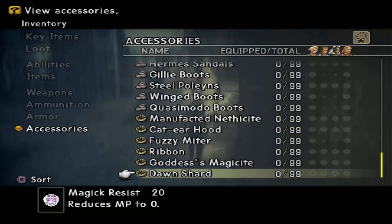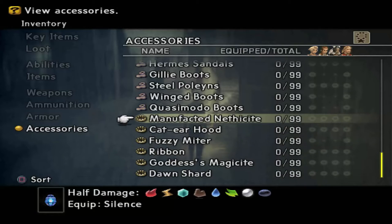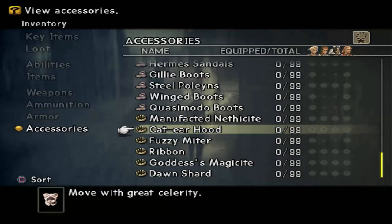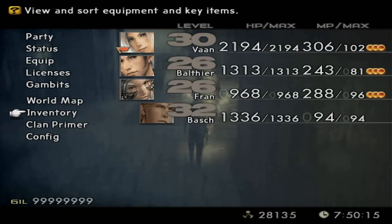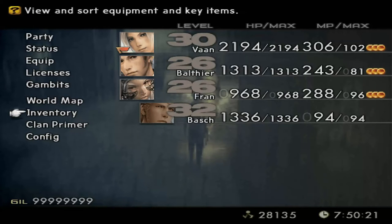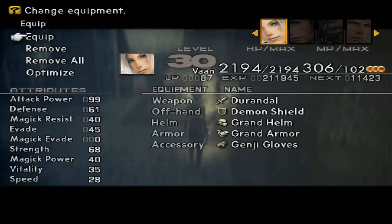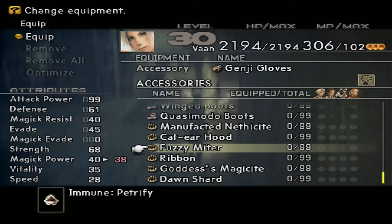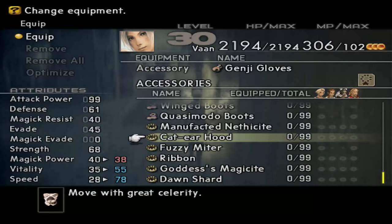Find out where that code lies and eliminate it from the game. I might eliminate all of these except for the cat ear hood, which greatly increases your celerity. Celerity in the game is like your dexterity, accuracy, and hit percentage — it gives you a huge increase. Speed is how accurate you are; it's not how fast you hit or move. I don't know why they call it speed in Final Fantasy XII, but it's really just how accurate you are, which also plays into dexterity.